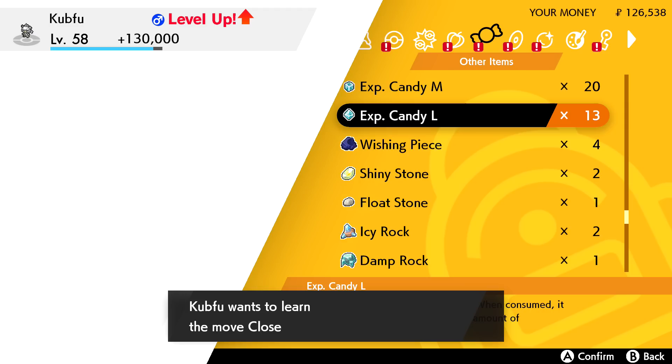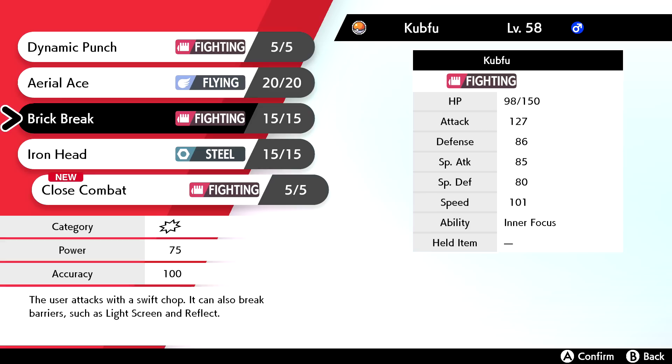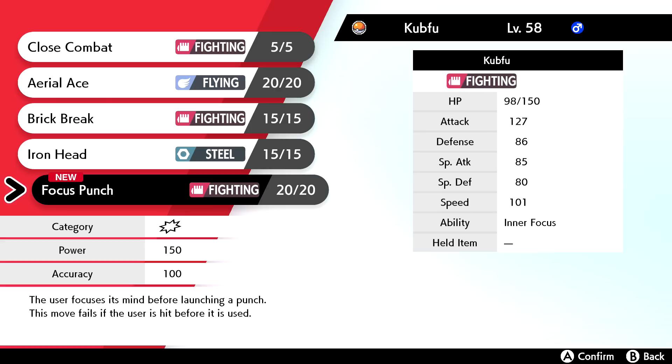With 20 Experience Candy M's, Kubfu could also learn Close Combat - a Fighting-type move dealing 120 damage but lowering the user's Defense and Special Defense. I want to keep Aerial Ace and Iron Head for variety. Cubfu also wants to learn Focus Punch - the user focuses before launching a punch, but the move fails if hit beforehand. I'll pass on that risk. Let's use all 20 Experience Candy M's.